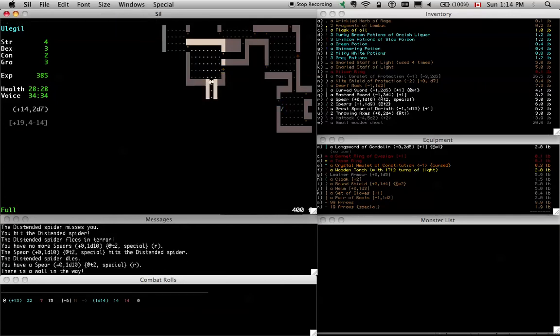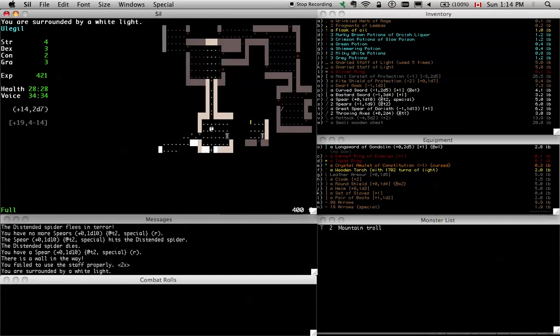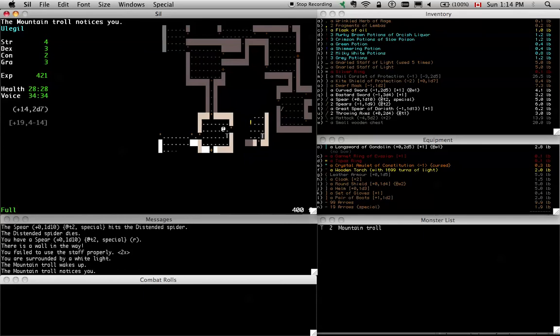Is that a battle axe or a throwing axe? Is that another flask of oil? It's going to be really galling if I accumulate a whole bunch of flasks of oil and then run out of light. That was a really dense troll.